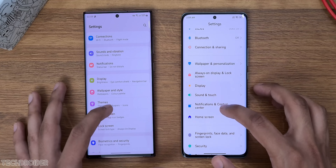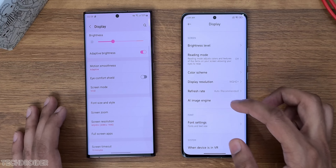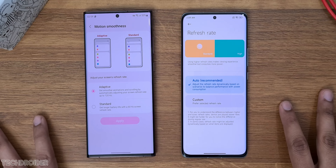Samsung wins the boot test and Xiaomi was about 2 seconds late. Now the fingerprint scanner test, and Samsung is clearly way faster than Xiaomi. Testing it again and Samsung is way fast there.